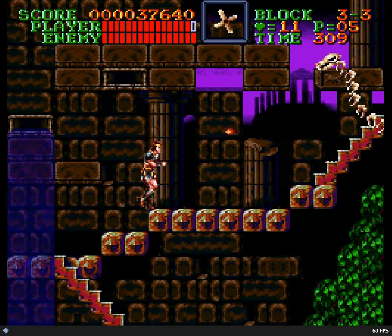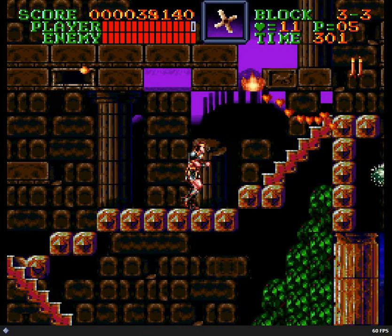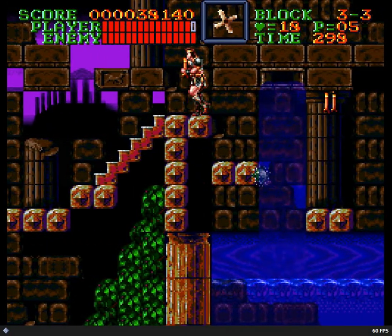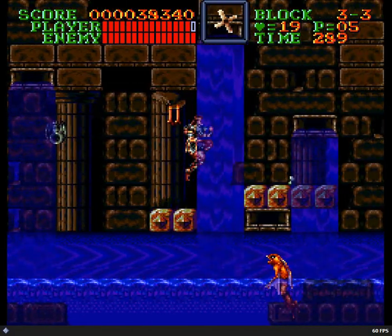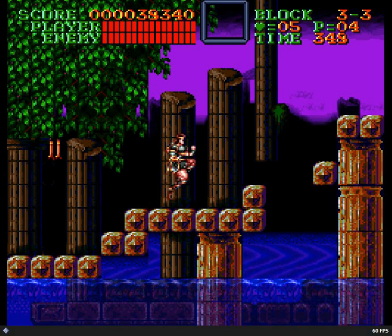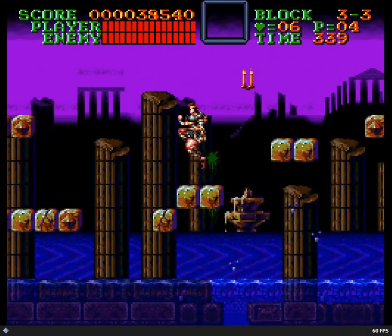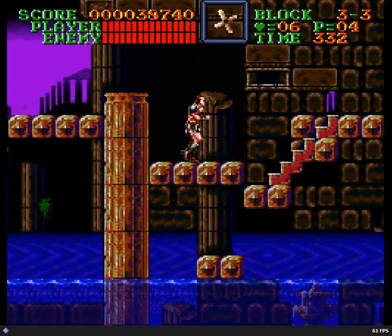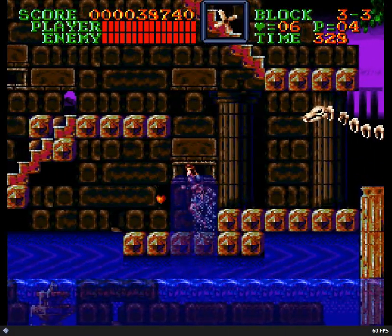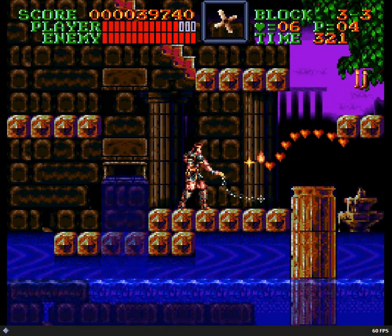In case you're wondering what those weird thingies I'm picking up are — they're the whip upgrade. Another weird quirk about these old games is that when you die, you start with this crappy leather whip, and only after you pick up a couple of whip upgrades do you get back to your nice long chain whip. The candles prioritize including those pretty quickly, so you don't have to worry about it too much. There are two upgrades total: the leather whip, then the short chain whip, and one more to get back to max. Not the end of the world.